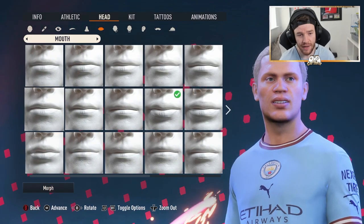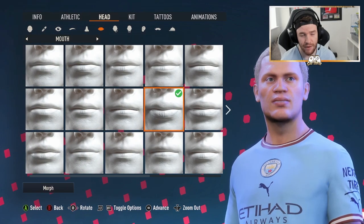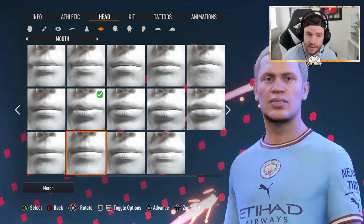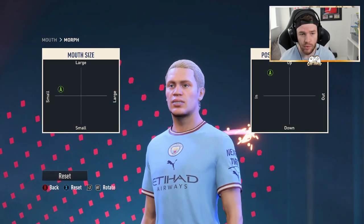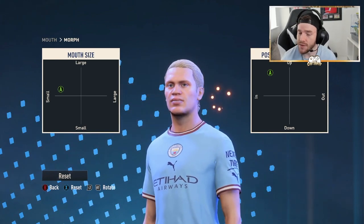We're going to go with his mouth next. This time it's just the fourth one along on that middle row, as you can see here — this is the mouth you want to choose. You can also choose this other mouth here if you want, but I do believe this one is better for the Erling Haaland build. This is the size and position you want to choose for the mouth as well.